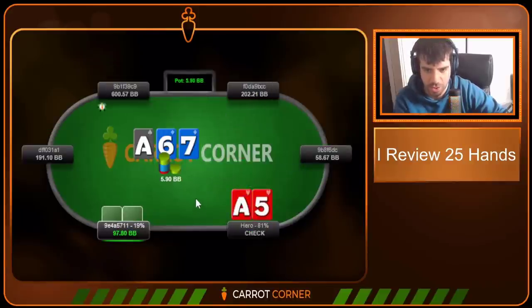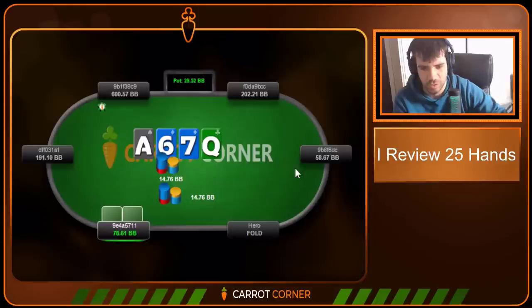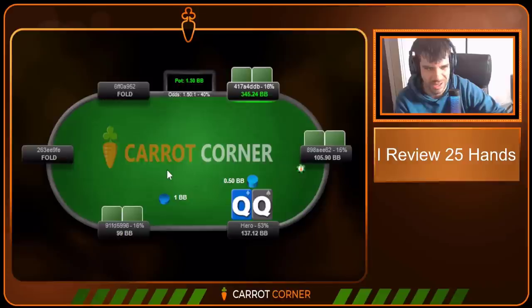Ace-Ten suited under the gun, we open, we get called by the player directly to our left — again a weaker player. We go for the check, super standard. We check-call the flop, check the turn. When they pot it after a really big bet on the flop and then a pot-size bet on the turn, I'm much less happy. There's a lot less weird stuff going on in early position after big-bet-pot than there was after later position and two small bets. I think pot is generally a much less bluff-y sizing than b75 or b60 from the fish population. I elected to fold — I think it's about zero EV to continue there, so not really a big deal either way.